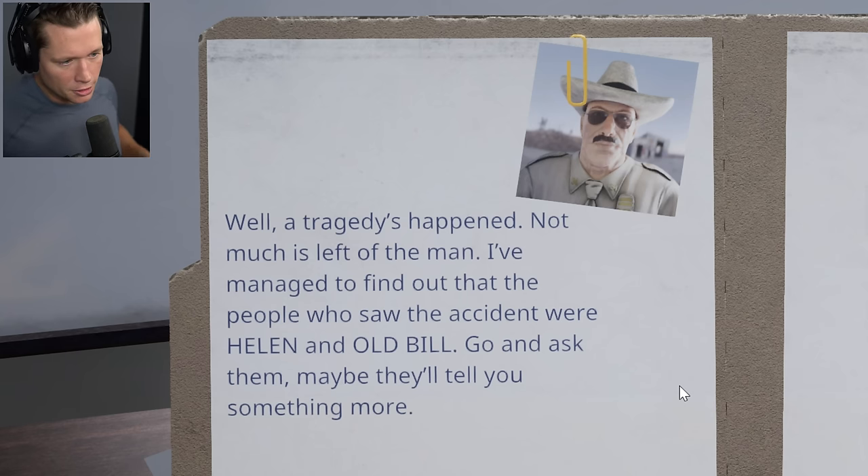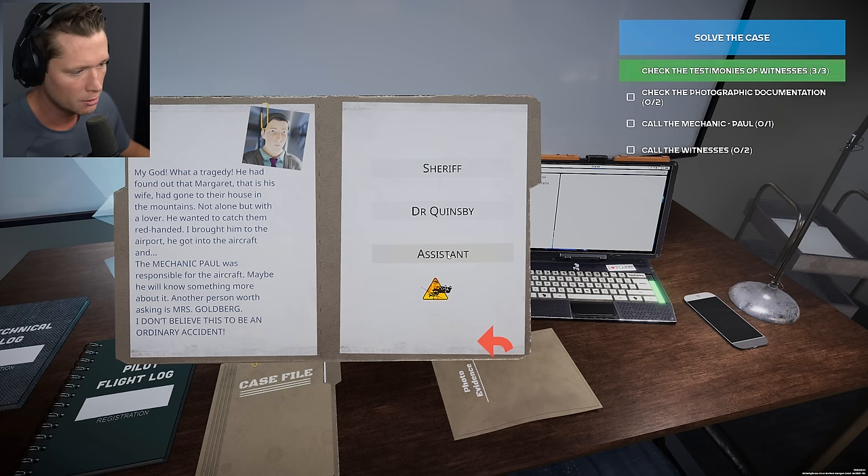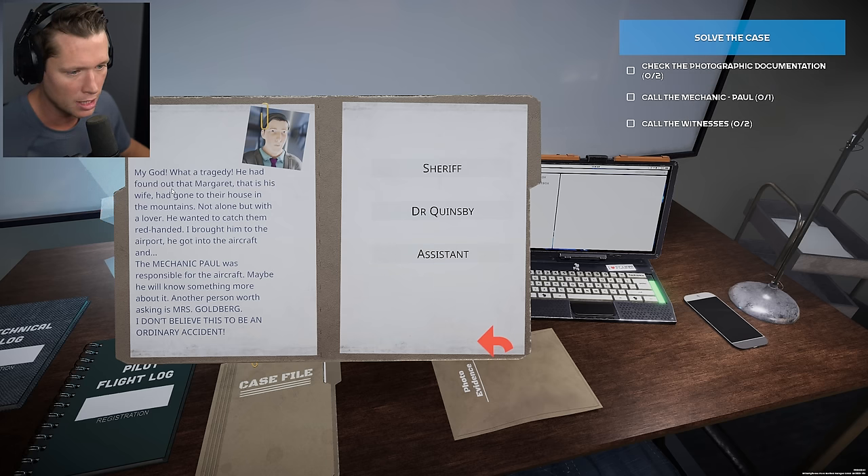We've got three witnesses. The sheriff says the tragedy happened, not much is left of the man. He found out the people who saw the accident were Helen and Old Bill — go ask them. We've also got Dr. Quinsby — the cause of the pilot's death were numerous internal injuries caused by the aircraft crashing into the ground. We've also got an assistant: he had found out that Margaret, his wife, had gone to their house in the mountains with a lover. He wanted to catch them red-handed. He got the aircraft — mechanic Paul was responsible for it.